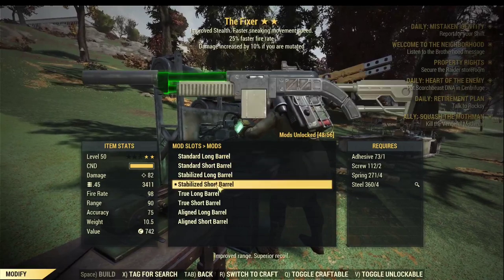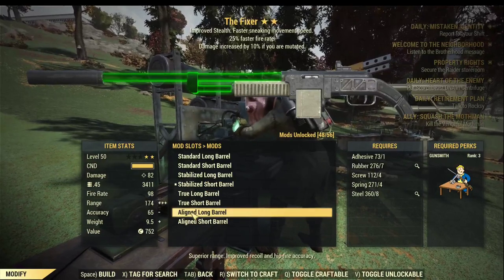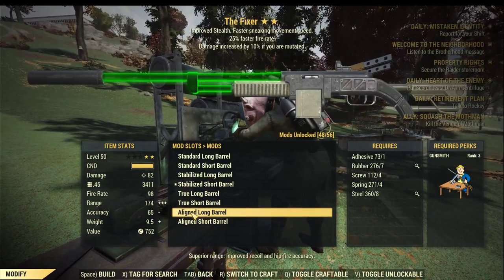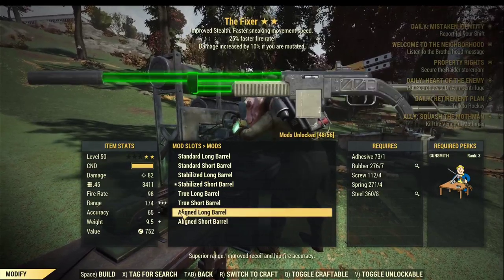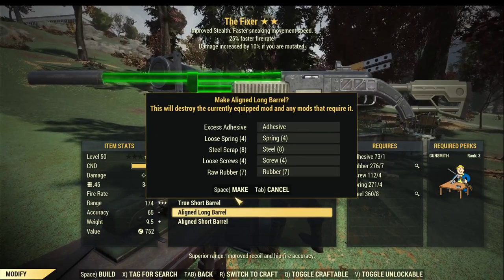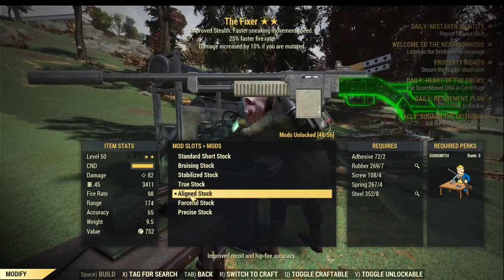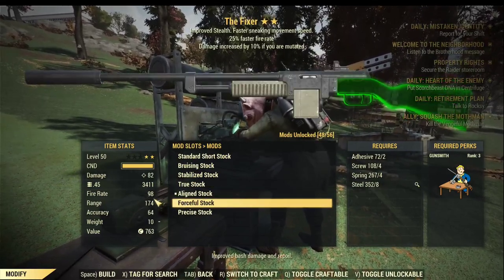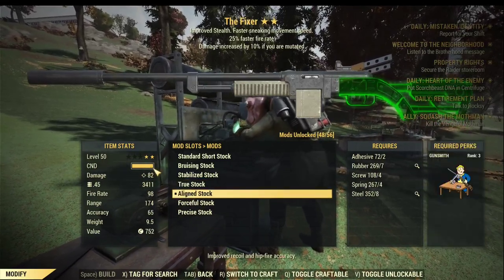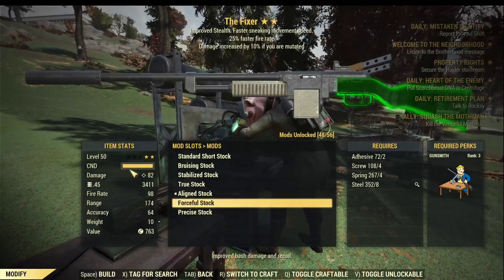For barrels we have to go for the aligned long barrel. Aligned barrels — both short and long — will give you 5% AP reduction, but the long barrel is going to give you a much longer range, which increases the hit probability in VATS when mobs are far away from you. And for stock, the aligned stock already saves you 5% AP cost, but forceful stock gives you exactly the same AP reduction as well as much higher durability. I would suggest going for forceful stock; if you don't have it, fall back to aligned stock.